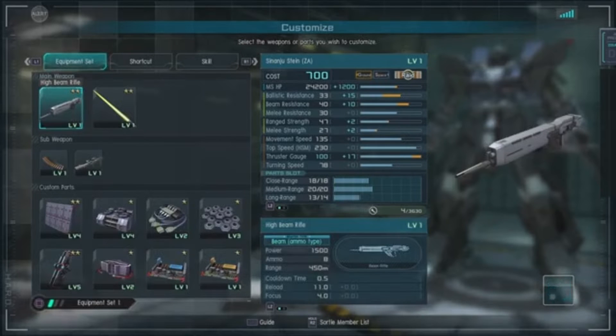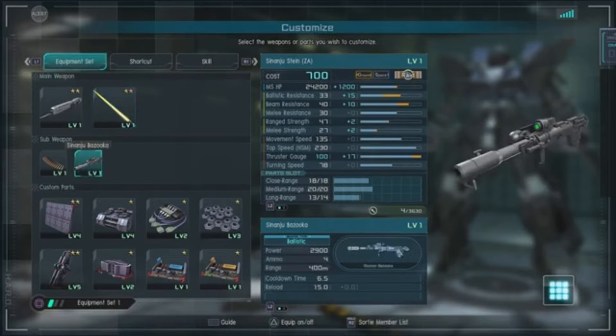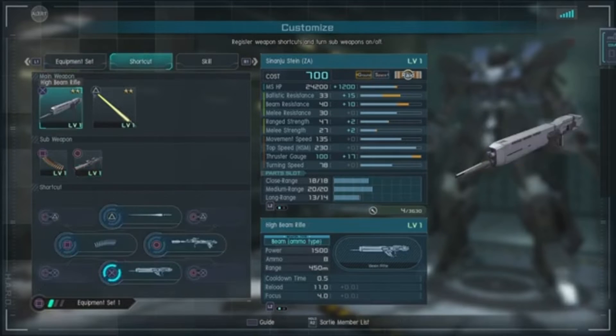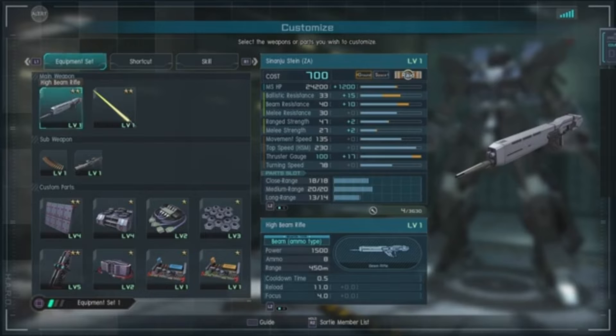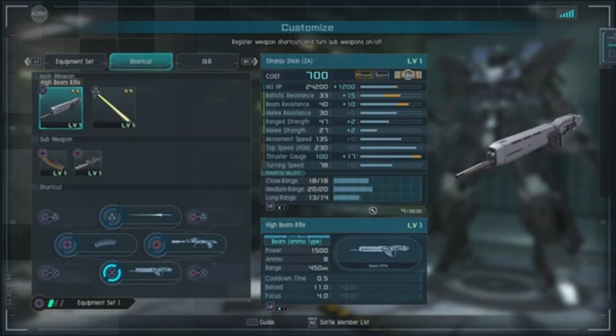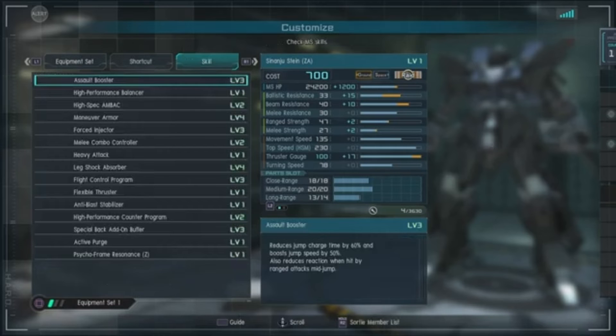We got a high beam rifle — 1500 power, 8 ammo. Stein beam saber at 3100. We got a Sinanju boot bazooka — 2900, four ammo — and the head Vulcans. Pretty simple. What's a glaring difference is the missing shield saber that it normally comes equipped with, and it doesn't have the double beam Naginata that it usually has.